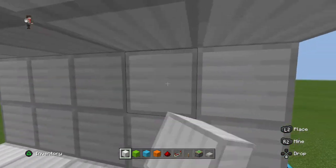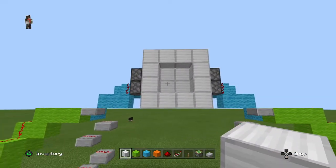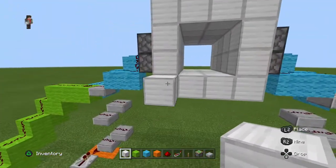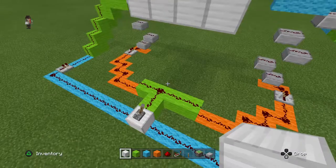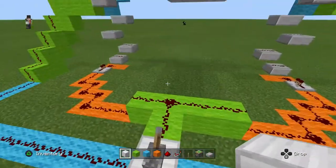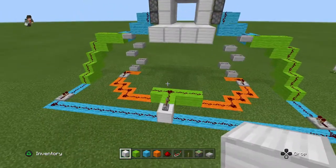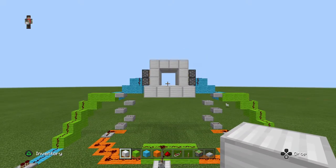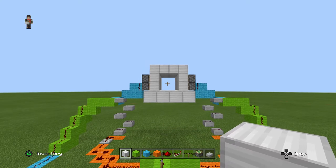Up here where the two pistons are, put two iron blocks on both sides. You'll have your lever — boom, it closes the door. You can open it and easily cover all this redstone and have your Minecraft redstone door. If you want the lever to be higher, you can just build these blue wool stairs up, and this green wool stairs up. That's the tutorial on how to build a redstone 4x4 door — I hope you liked it, and if you did, subscribe and like the video. Bye!